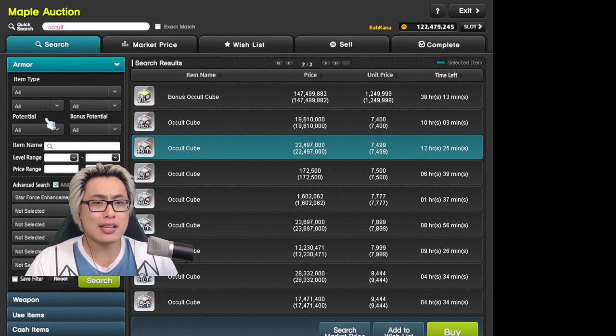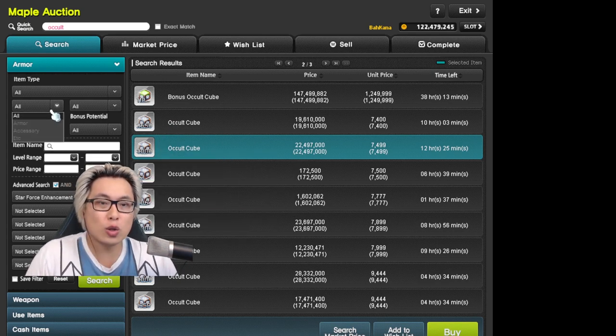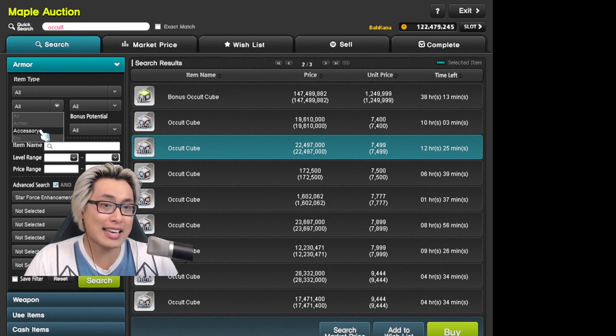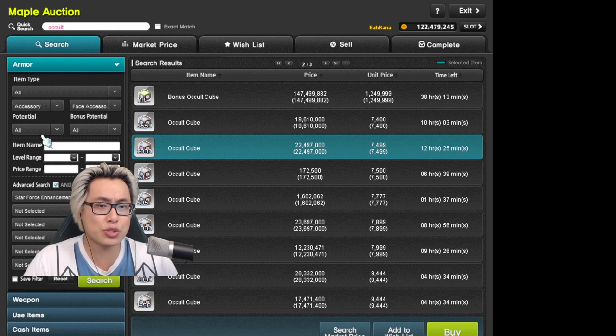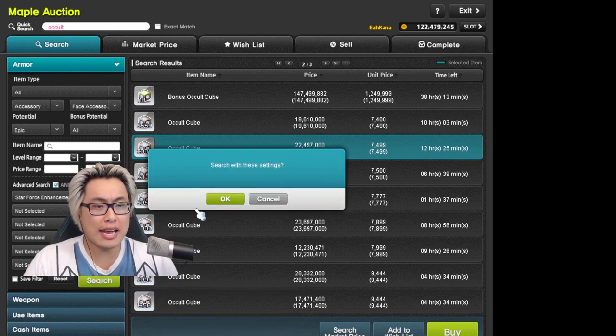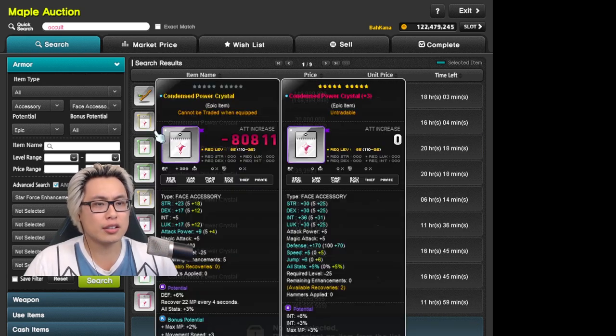So occult cubes. Next step is we look at accessories first — don't worry too much about armor. I guess what I'll show you first is just all the accessories that we're going to be looking at. So let's go with the face accessories first, and then we'll come back and I'll show you how I would do it.